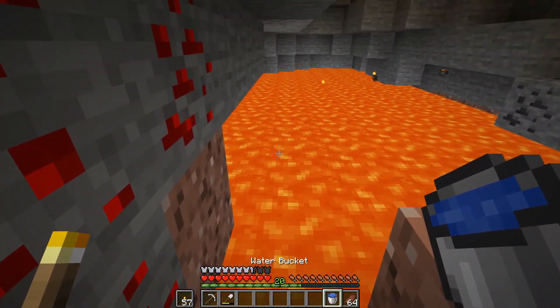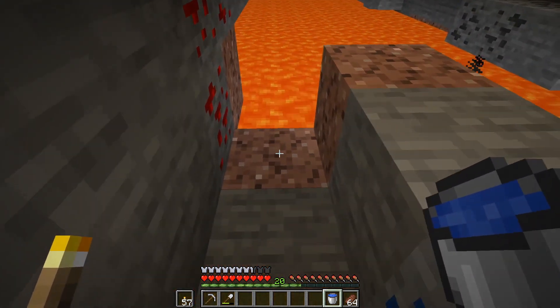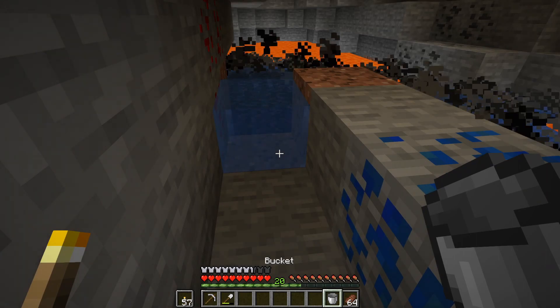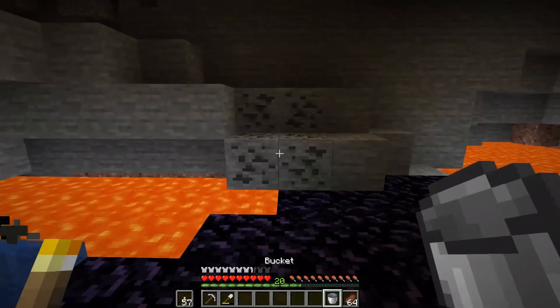A good tip: if you ever come across lava like this, falling in lava will kill you. If you have a water bucket like we just crafted, place it down and it will turn all that lava into obsidian, which you can walk on.